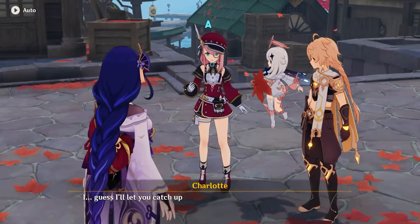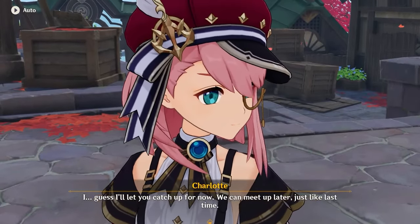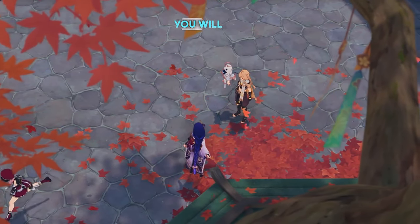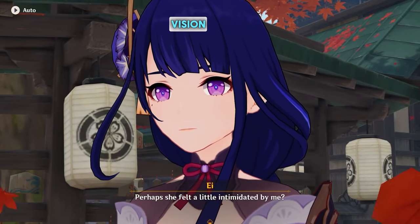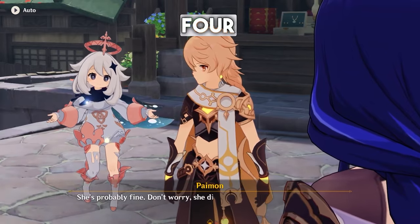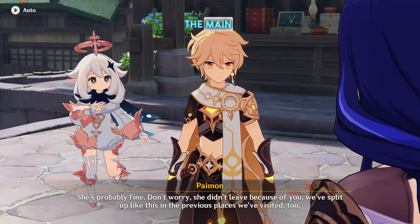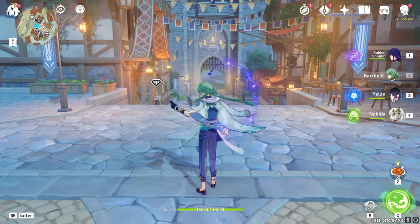Charlotte is going to be a four-star character, a catalyst user, and having a vision of Cryo. If you clearly see Charlotte in that event quest, you will see a Cryo element on her body. The catalyst is going to be her main weapon.